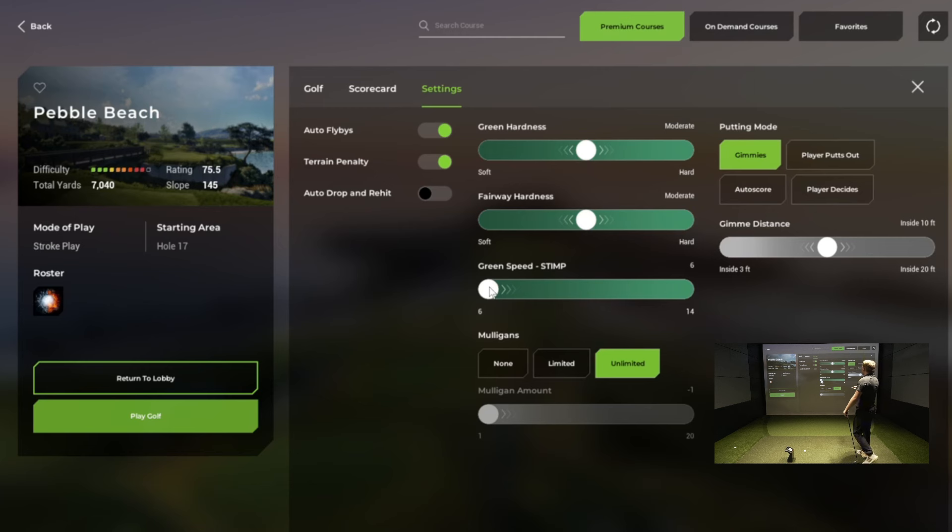The stimp is defaulted at 6, so we're going to turn that up to about 8 on the green stimp. Mulligans we're going to leave unlimited, but you can change the mulligan amount from 1 to 20. Putting mode we're going to leave at gimmes, but you have the option to putt out as well as an auto score — so it generates a score for the number of putts — and we're going to set that to inside 5 feet. It defaults at 10 feet.